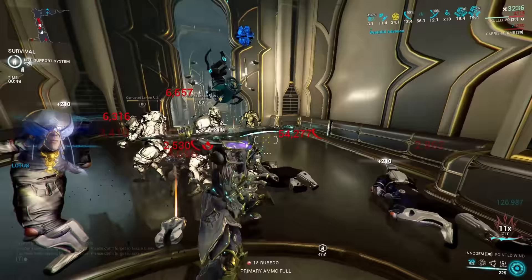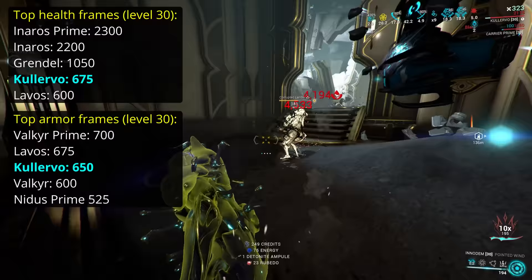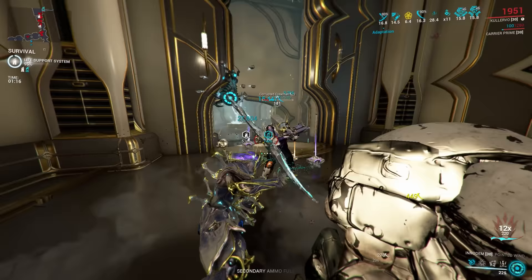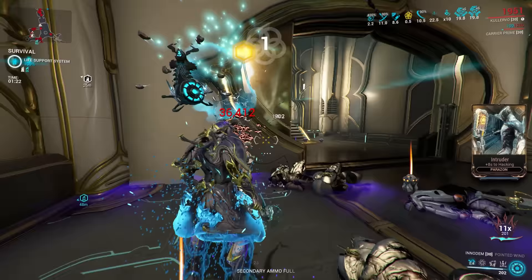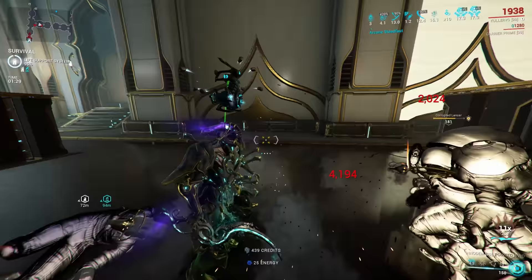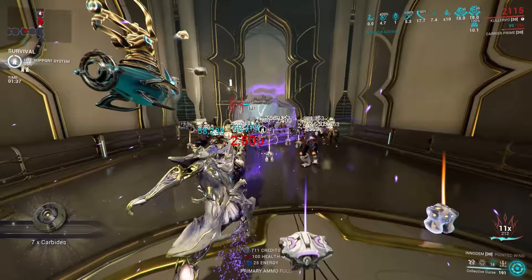Kalevo is an unusual Warframe due to lacking any shields, including being unable to gain shields or overshields from any source. To make up for that, Kalevo comes with a high health pool — behind only Inaros and Grendel — as well as a high armor value behind only Valkyr Prime and Lavos. This makes Kalevo plenty resilient in lower to mid-tier missions, though cracks will begin to form on Steel Path. Kalevo's passive grants him +100% heavy attack wind-up speed and 75% heavy attack efficiency, reducing combo consumed on completing a heavy attack. It's clear Kalevo is intended to get into the fray and deliver high damage.